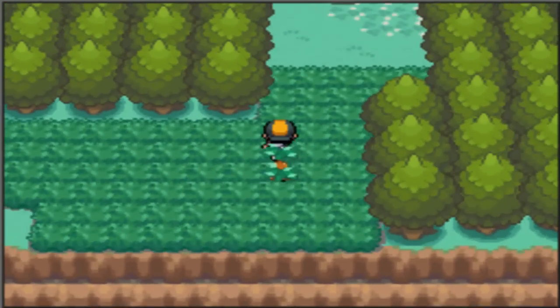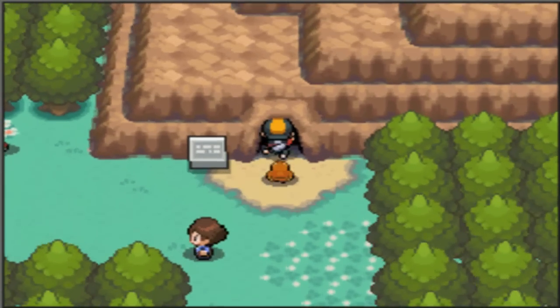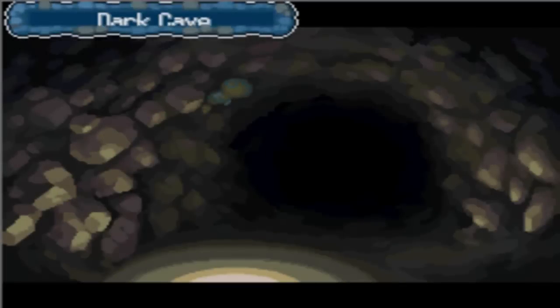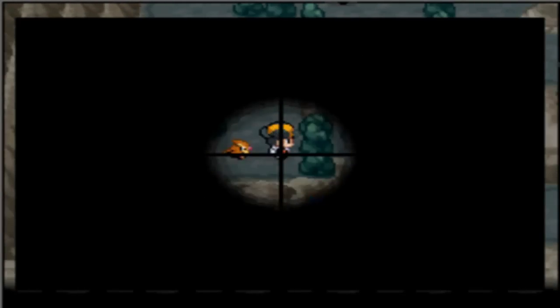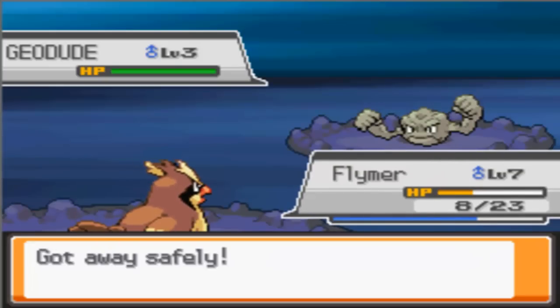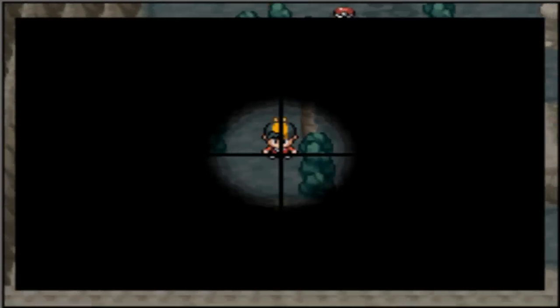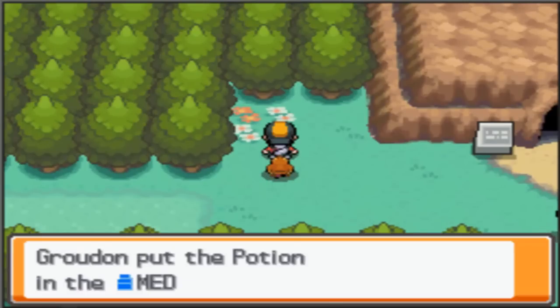Level five — nice. Alright, so here's the Dark Cave. If you come in here you won't be able to see a thing until you get the HM Flash. What the hell, I can see — that's just weird, maybe that's just my emulator. But if you're playing on DS you'd see nothing until you run into a Pokemon. There's a Geodude you can find, and you can also find Zubat in here. Zubat is actually an underrated Pokemon — it knows Leech Life, but once it learns Wing Attack and stuff it's a very good Pokemon, and Golbat and Crobat are ace.